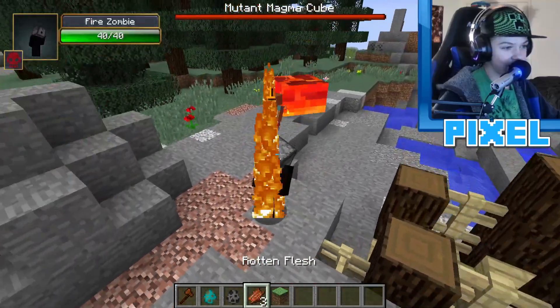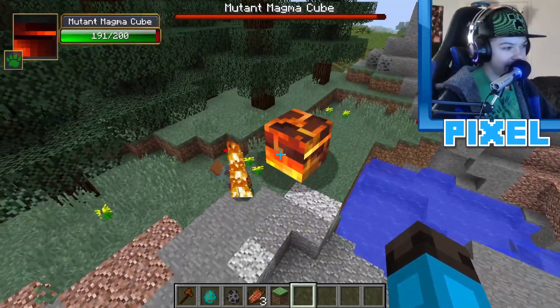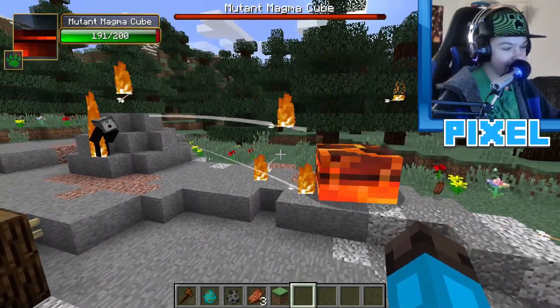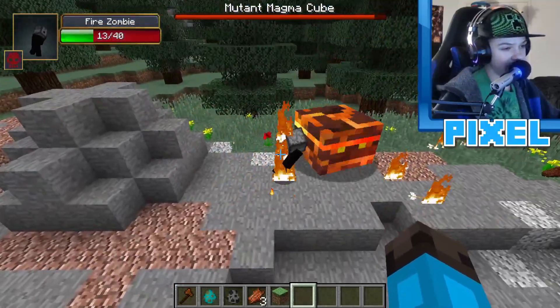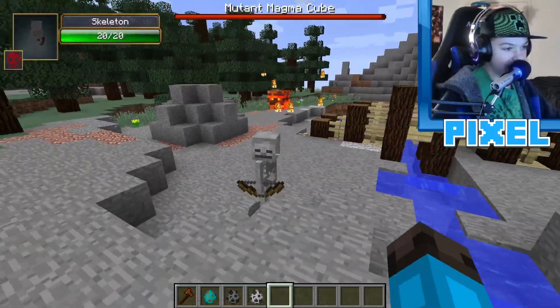Spawning two zombies this time — one is a fire zombie with a dispenser on its head. The magma cube isn't taking any damage. The fire zombie is shooting fire arrows out of its dispenser head, but the mutant magma cube destroys it. A skeleton placed far away gets sniped immediately by the mutant magma cube from long range.